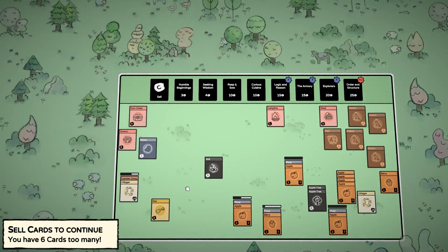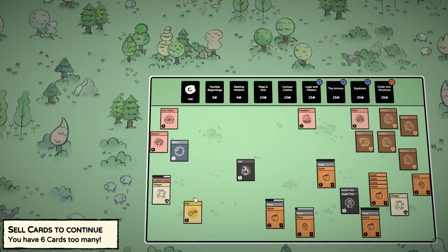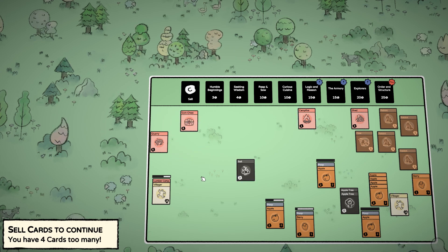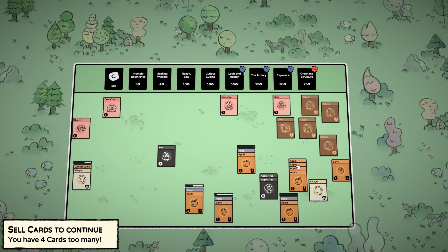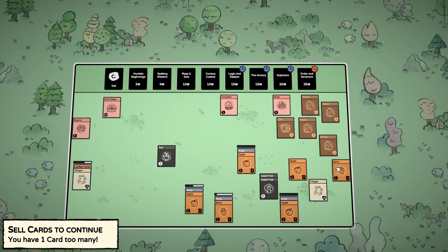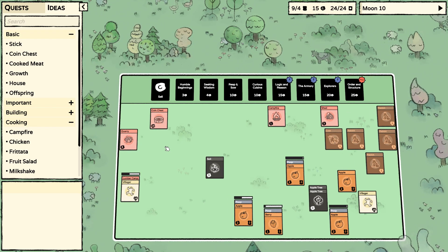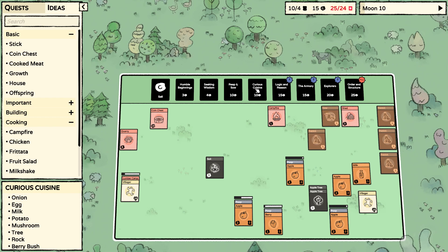I can start these in the processor. We have to sell six cards — that's two. Soil is definitely not going to be sold. Four cards. We have a barrier there, so I guess this one hurts. A bit of a curious cuisine.